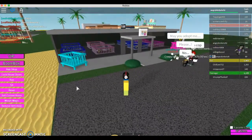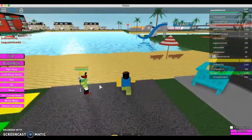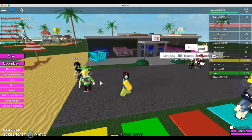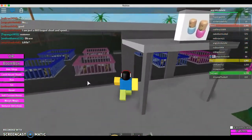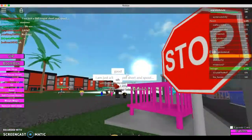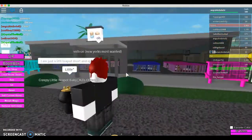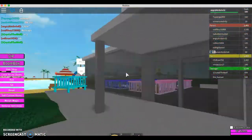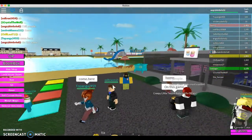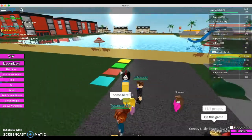Hello guys, welcome back to a brand new video. We will be learning about how the troll island dares work in Adopt and Raise a Cute Baby. You can obviously see that there are cribs and an adoption center and everything. Here's my friend Ashley.